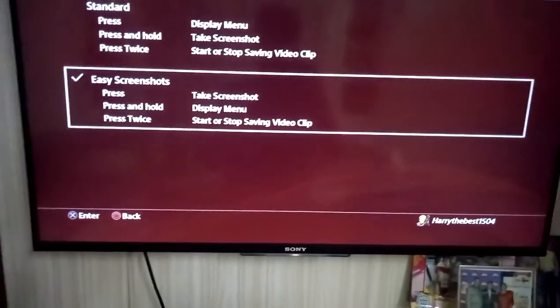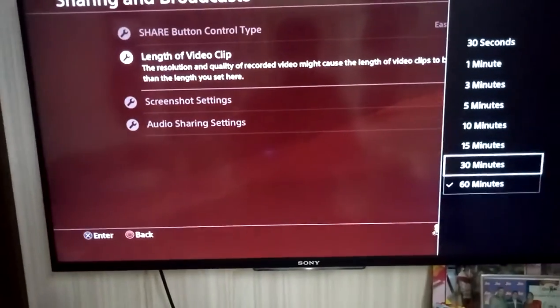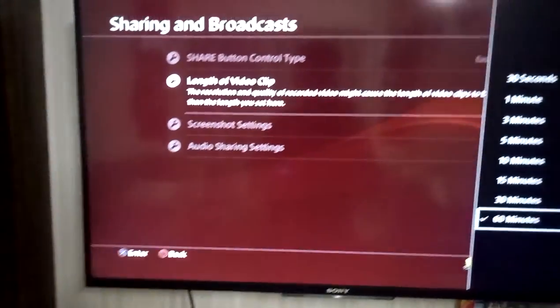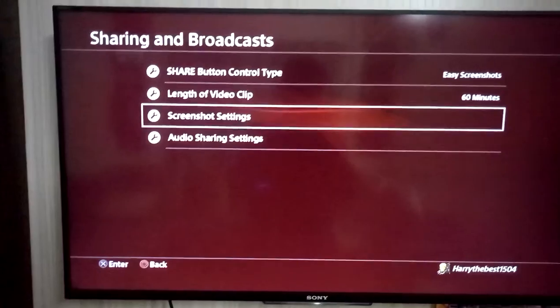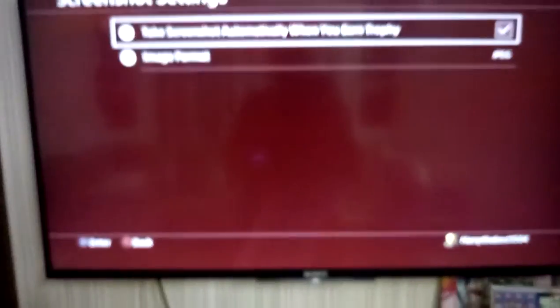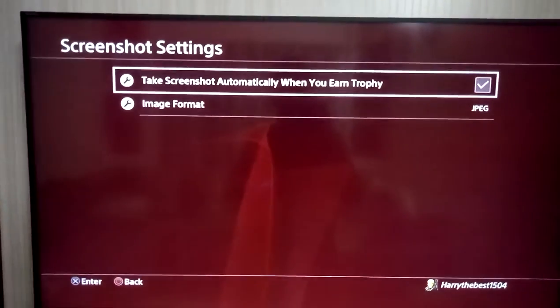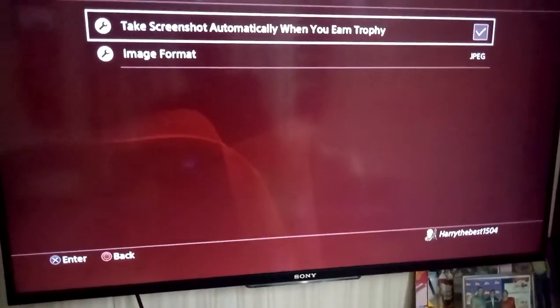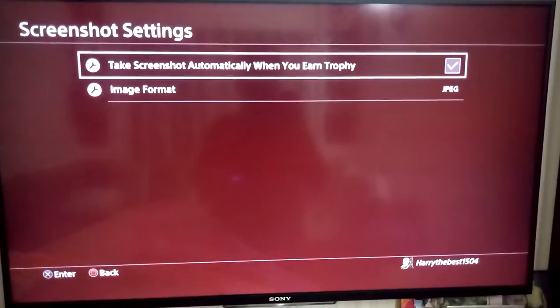I select Easy Screenshots. You can also select the length of video you want — I always select the maximum because I have bigger games and may record longer gameplay. The screenshot settings are on default, which means when you earn a trophy, the PS4 will automatically take a screenshot and save it.